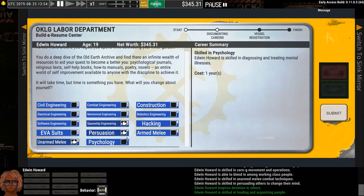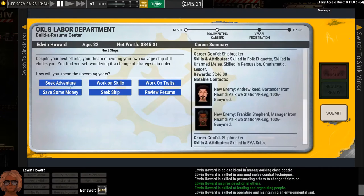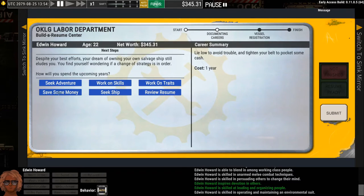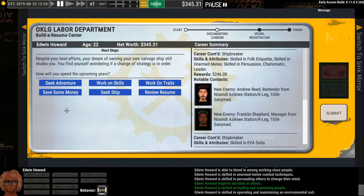We generally recommend people build most of their character through Seek Adventure. Work on Traits is the same idea as skills but covers personality and physical traits like strong, weak, finicky, or slovenly. Save Some Money is a medium-to-low guaranteed income option — generally you don't want to spend a whole year using this, but if you really need a couple hundred bucks and didn't get any yet, this is a way to do it. Seek Adventure remains our main way to develop your character.